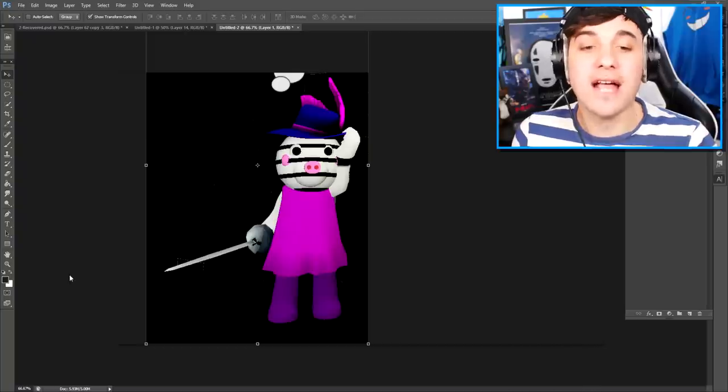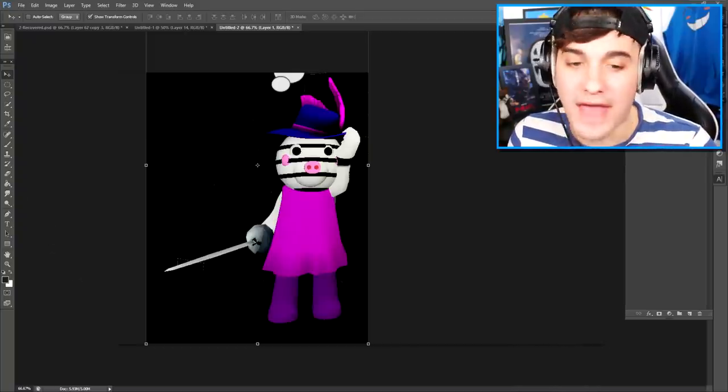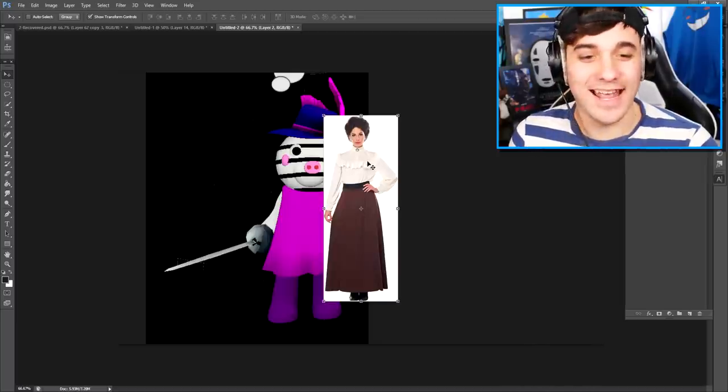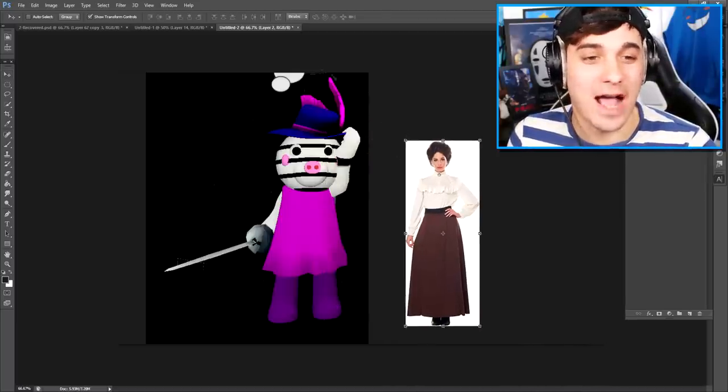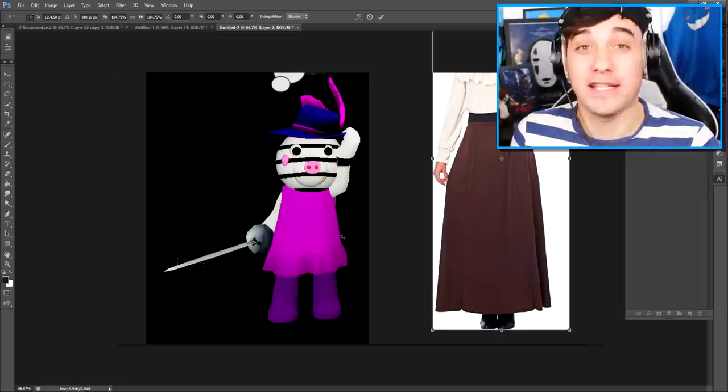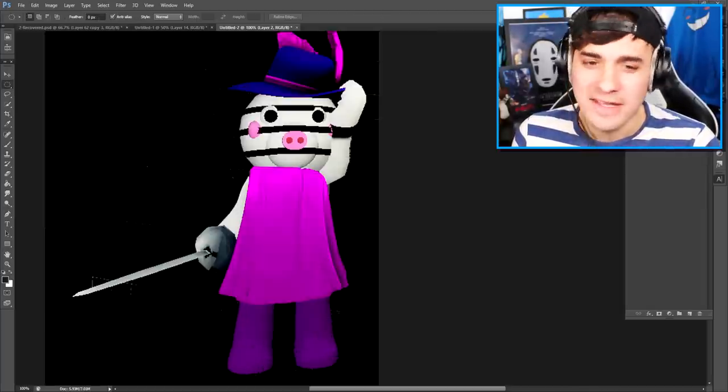The first thing we need to do is get ourselves a beautiful piggy dress, because without one, we are not gonna look like Zizzy. Now what I'm gonna do is adjust this to fit our body, something a little bit like this. Yeah! That was magic.